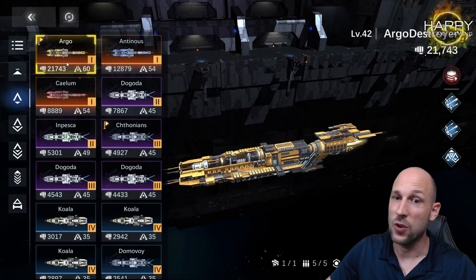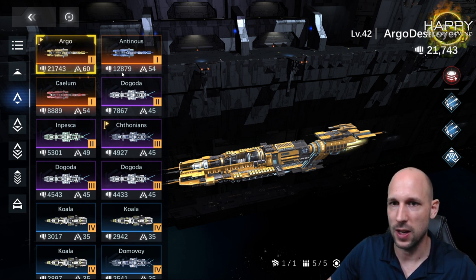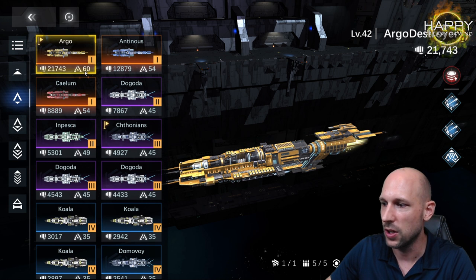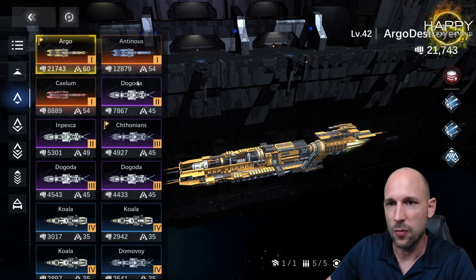The Argo is the ship I pushed most — I really like the Argo, it's a great ship, and it only needs 60 command points to put it into any fleet. It is already two times enhanced, which also helps increase the power of the ship.